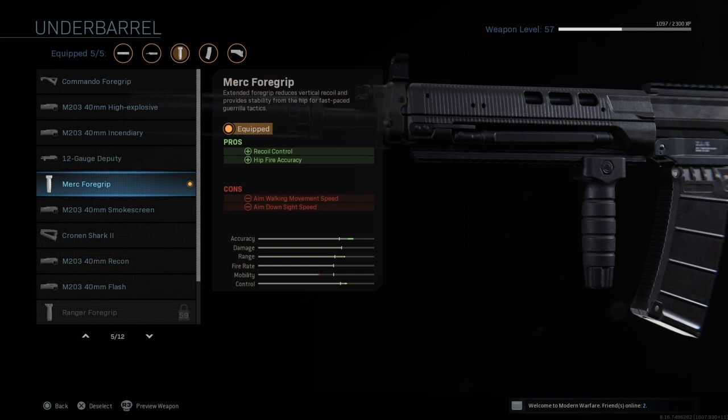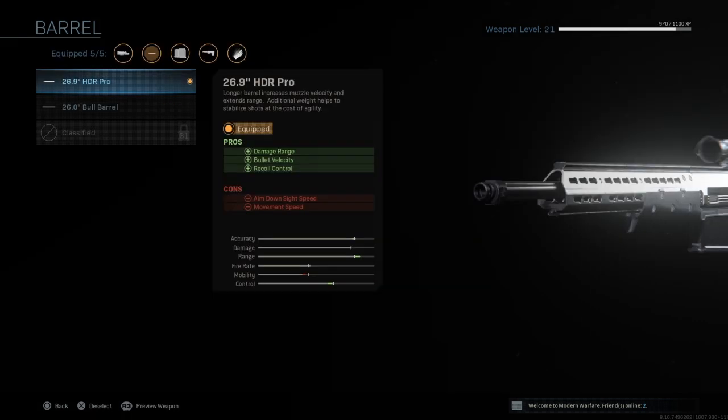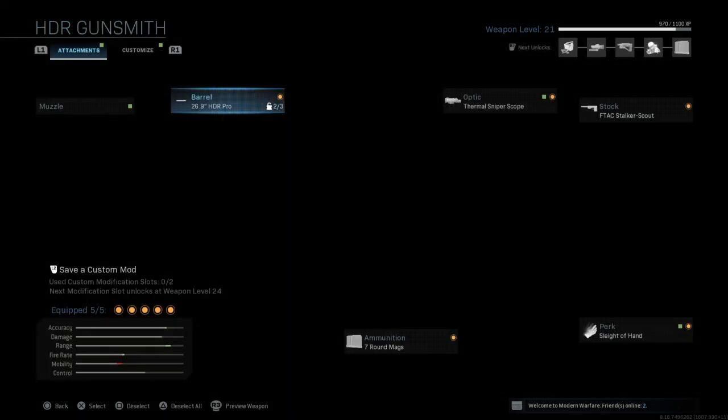This is definitely one of the best weapons — I'm not quite sure yet if I prefer this or the M4A1. Let me know in the comments which one you prefer. The secondary for the Grau class is the same HDR with exactly the same attachments as before — thermal scope, Recon, or Sleight of Hand — just stick with the same sniper as the other class.